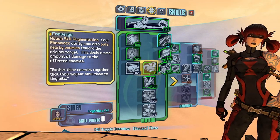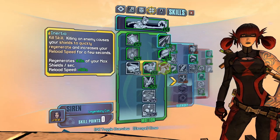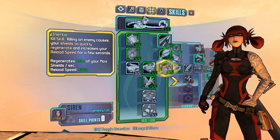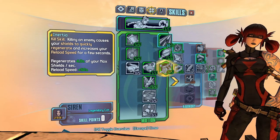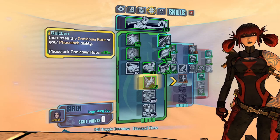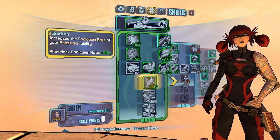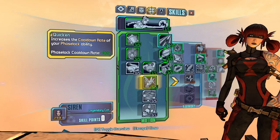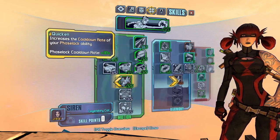We have Converge, which allows Maya to use her phase lock into a singularity ability, pulling enemies in for maximum usage towards her crowd control and slagging abilities. We have Inertia, which allows Maya to recharge her shields and boost her reload speed — mixed with Ward, this gives Maya a lot more survivability. I put most of my final points in this tree in Quicken, just for the useful boost to cooldown on my action skill, as phase locking is extremely important, so this was a must for me.